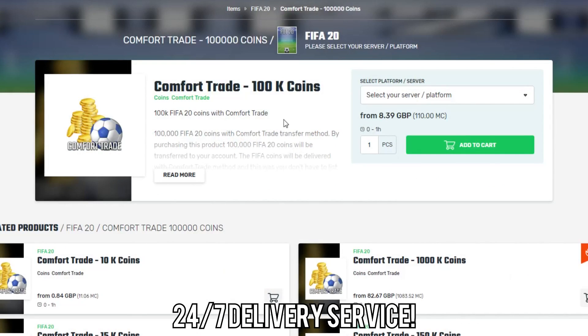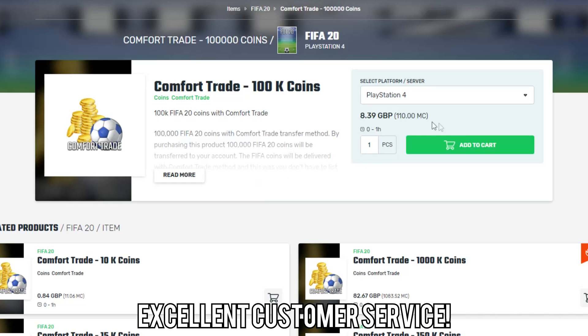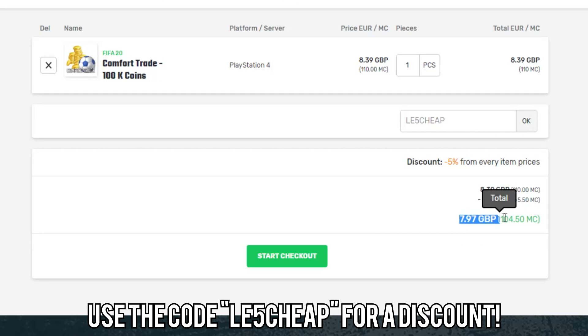If you want the cheapest FIFA 20 coins with a ban-proof system, make sure to go and check out Mule Factory. I've left a link in the description — if you use the code LE5CHEAP at checkout, you will get yourself a 5% discount.